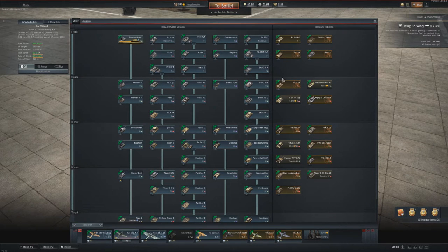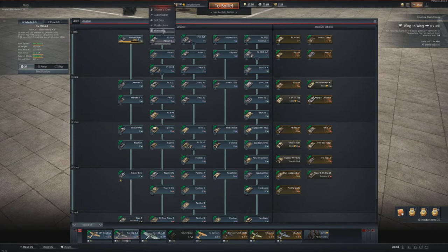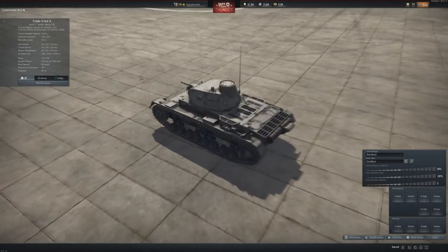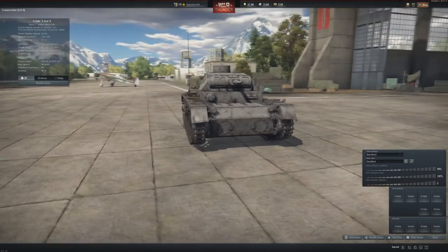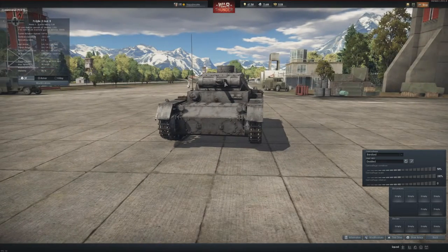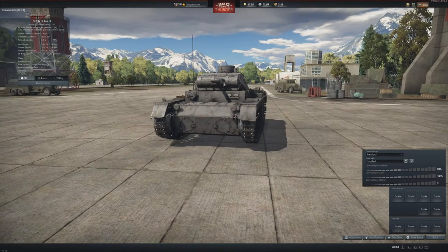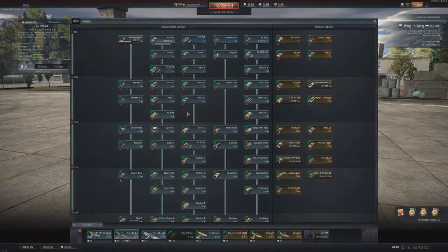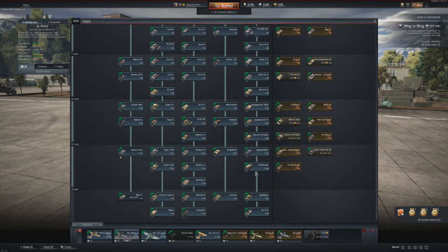The other tank we have is the new reserve tank for the Germans: the Panzer III M. Nothing too spectacular — you just have two machine guns and access to the 37mm with a high rate of fire. Weak armor, nothing too special.